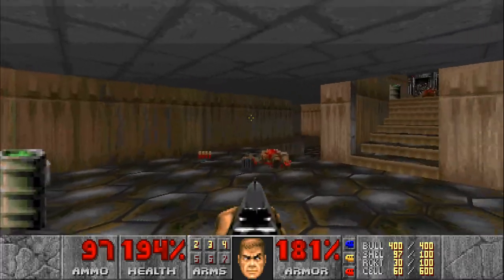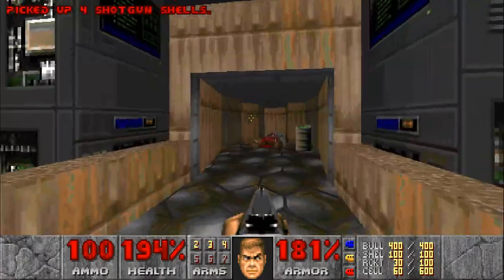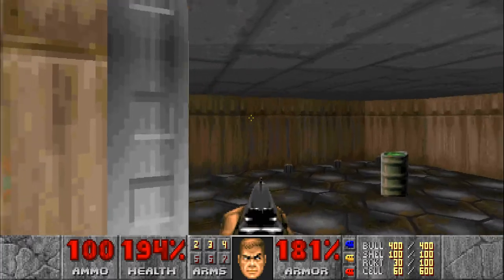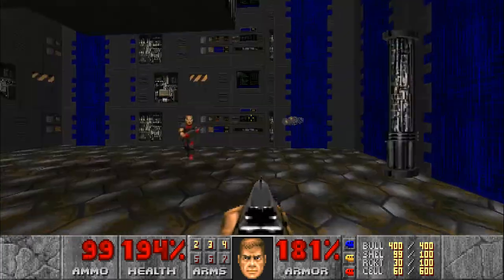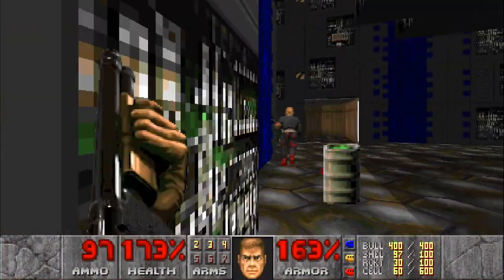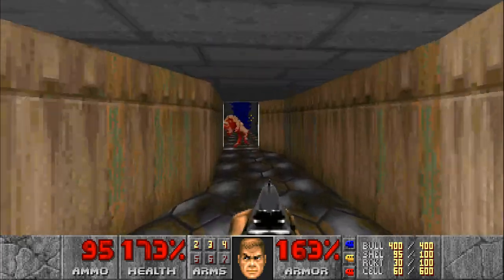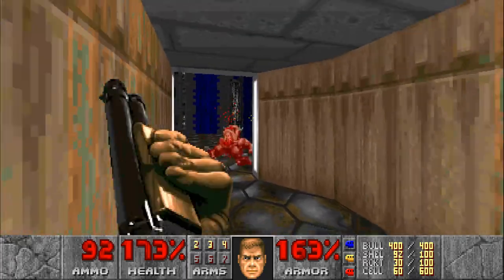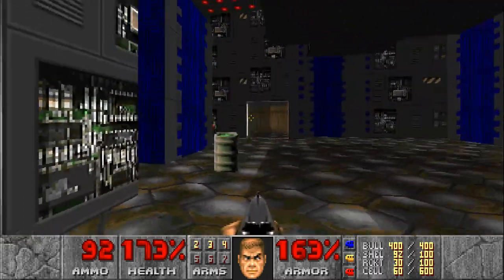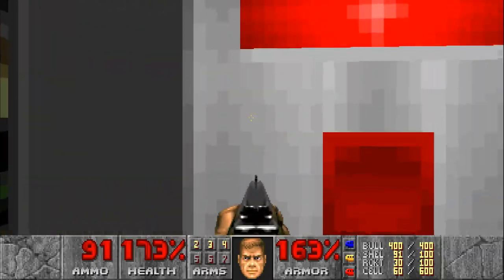I'm sure I can get up there, right? Yeah. Is this somewhere I've been before? I don't know, but I just got an achievement for going up there. No, I definitely haven't been here yet. There's a button there. Could it not leave that room? Was it just stuck in front of the door? Okay, button, what do you do?